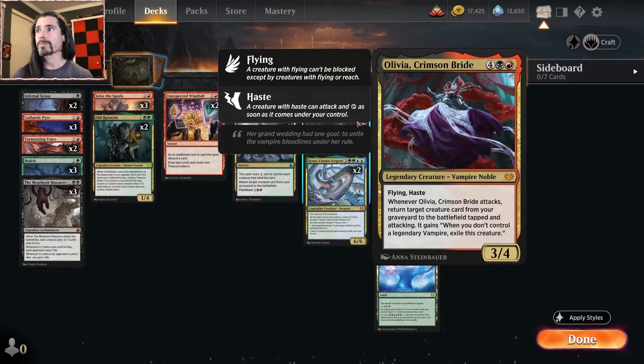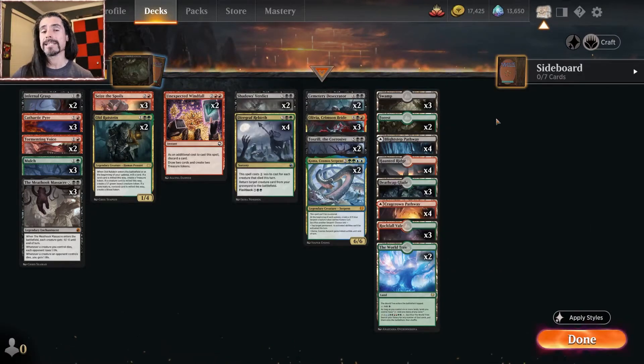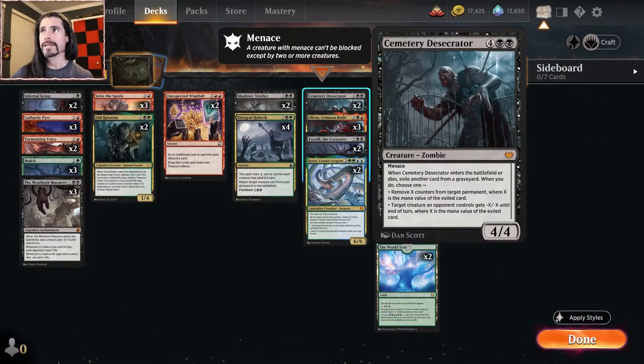We're running three Olivia, Crimson Bride, which is the four black-red, 3/4 flying haste vampire noble that we've done quite a bit of brewing with on this channel. Whenever Olivia, Crimson Bride attacks, return target creature card from your graveyard to the battlefield tapped and attacking. It gains 'when you don't control a legendary vampire, exile this creature' — so a bit of a liability.